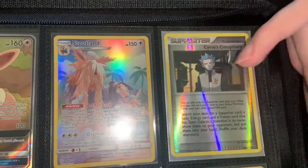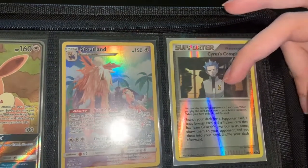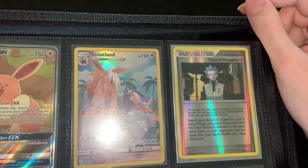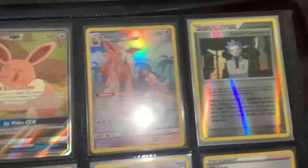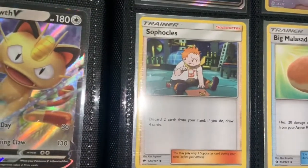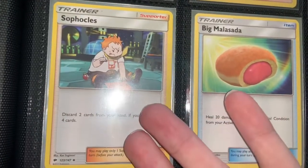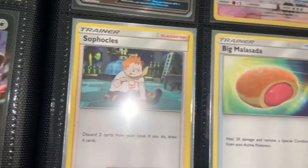Cyrus — yes, Team Galactic. Got it. That makes a lot of sense. Sorry about that. Now we have cards like Sophocles and Big Malasada — they're not worth anything but I love Sophocles and Big Malasada are pretty cool, so I just leave them up.